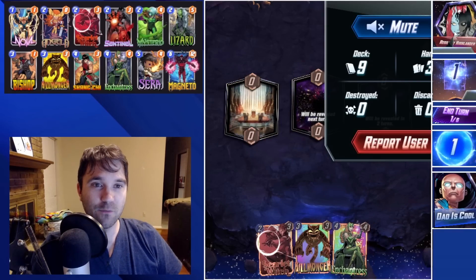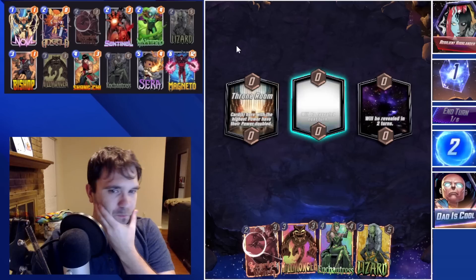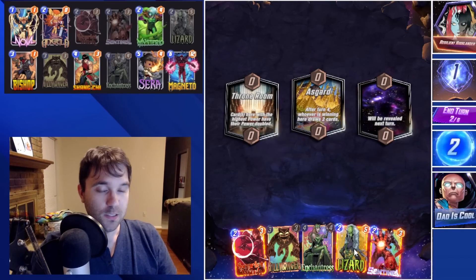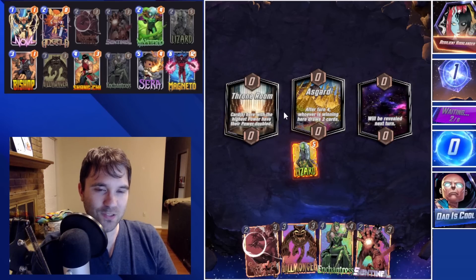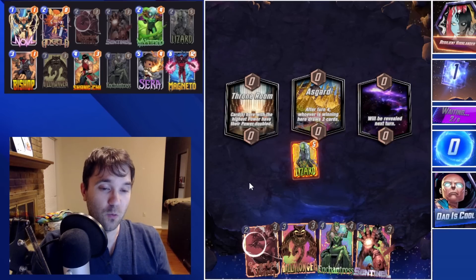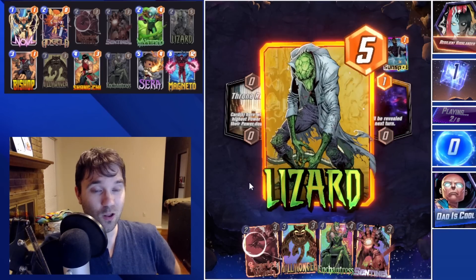Alright, next up we have Resilient Highlander. The first location is Throne Room — so cards there with the highest power are going to be doubled. We get Asgard, so I think we may fight for Asgard. We have Lizard. We could eventually maybe do Enchantress if it looks like they're going to cap it out. We do have our Sentinel and our Killmonger, so if we can get our additional resources, I think that's really all that we need.